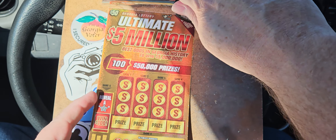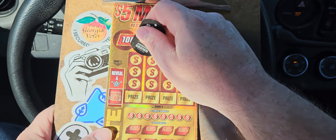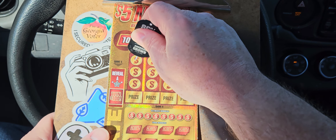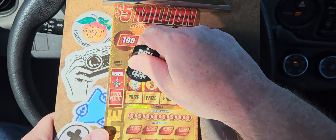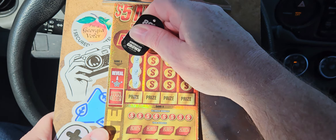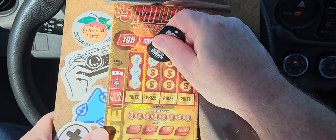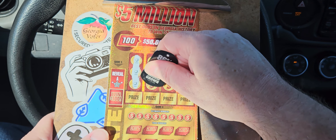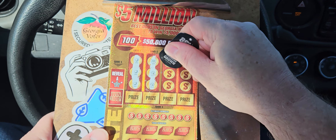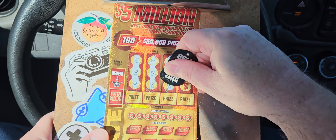So we're going to go to our Ultimate Five Million Dollars and see what we can pull out of this. An orange, an orange, and an orange — there we go, we did pull out something beautiful. A bar. And nothing on that one. But we got a pot of gold, a pot of gold, and a pot of gold.